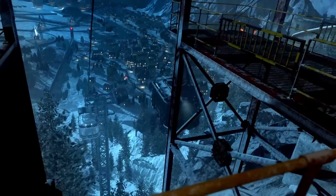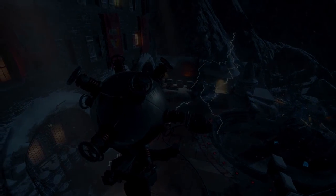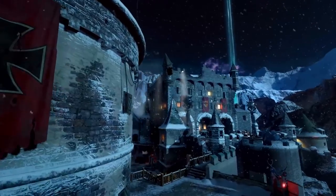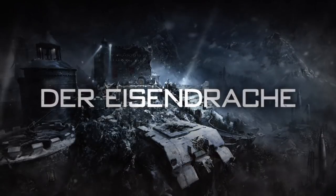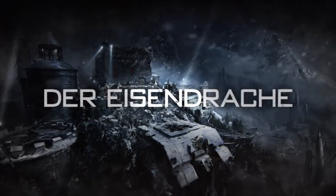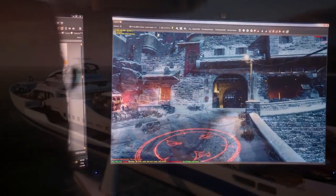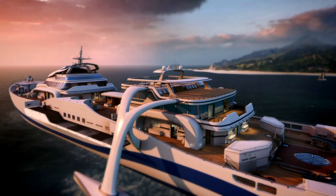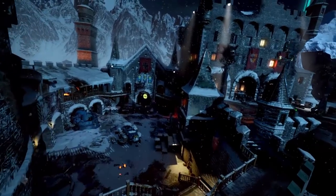Der Eisendrach is the first DLC Zombies map and it looks absolutely nuts. I love the medieval castle design. It looks insane, with a few open areas which is fantastic for grouping zombies together and actually having a chance of surviving to high rounds. This is apparently based around the time when Element 115 was discovered and the whole zombies phenomenon was taking off — so there will be a lot of storytelling and revealing of the deeper narrative and characters behind the zombies storyline within this first Zombies DLC pack for Black Ops 3.